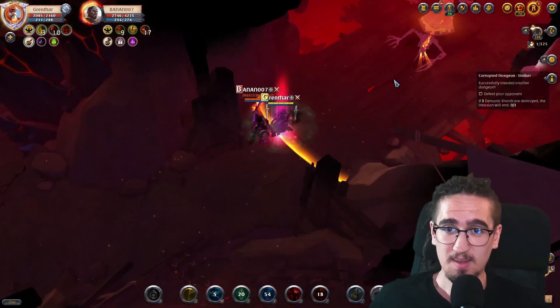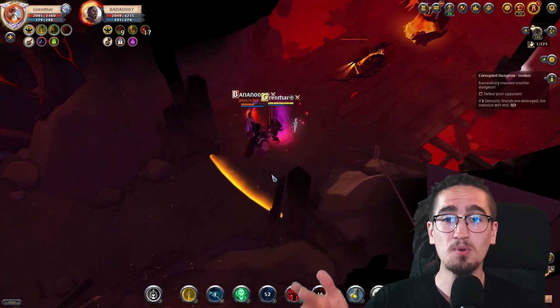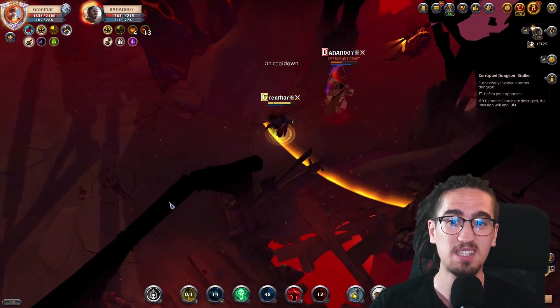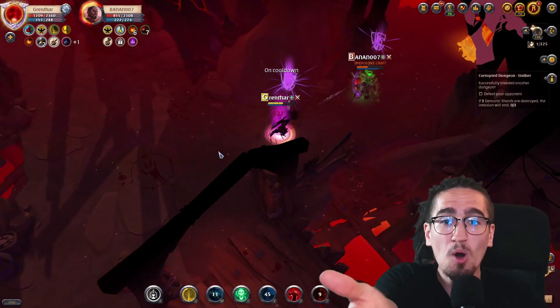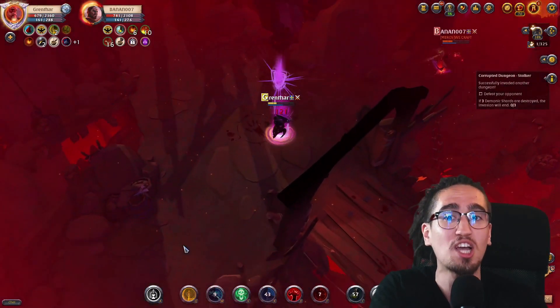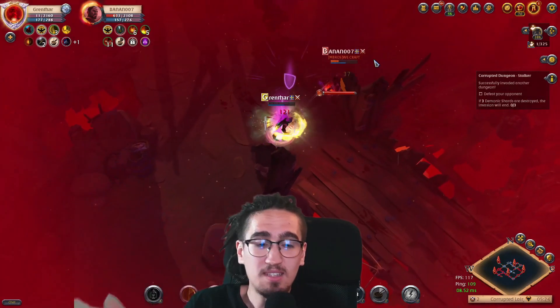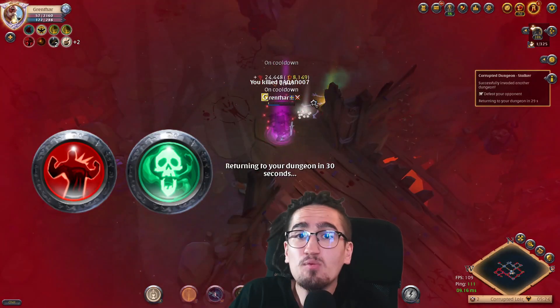Where do I start? Even though this engage was perfect, I proceeded to completely mess it up by attacking through his defenses, even though I saw his defenses. At this moment, I would have been able to one-shot that guy. Why am I running? I should have just E'd, then D, then E. That would have killed the guy.